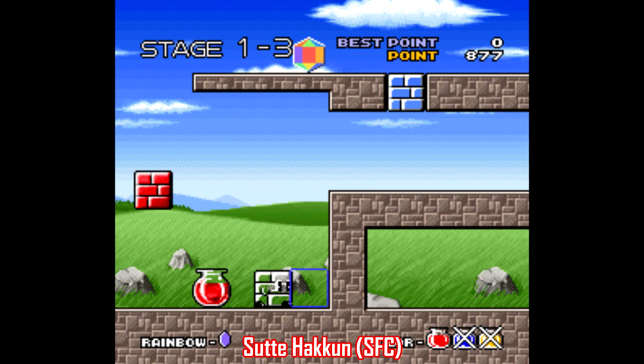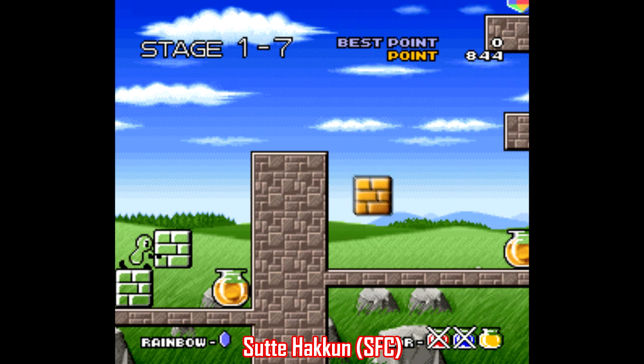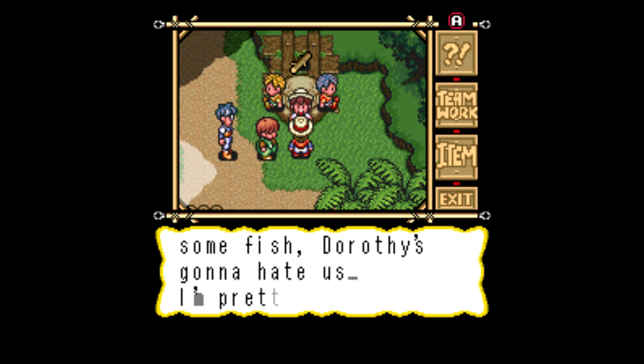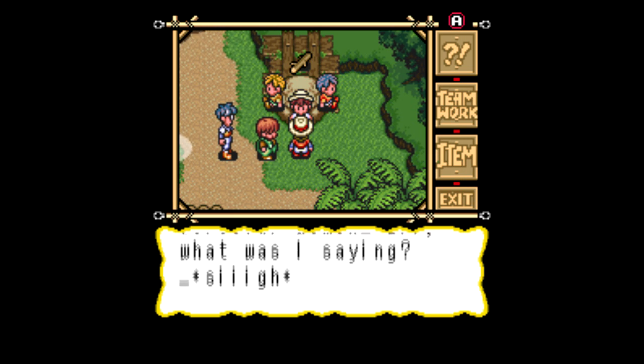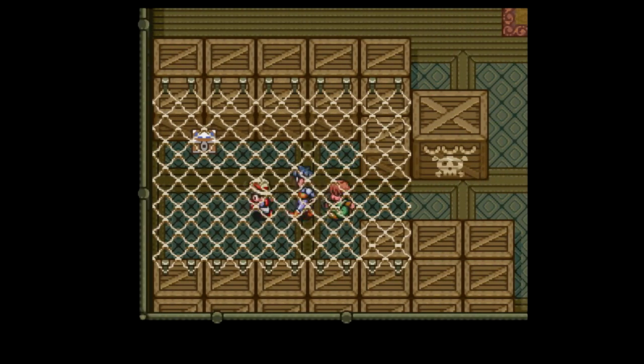One game is Sutekkun — I covered this one a couple years back. It's a really tough puzzle platformer that gets very complicated very quickly; it's the kind of game where it's easy to see a lot of planning and forethought went into it. And the other game is Marvelous: Mou Hitotsu no Takarajima, which translates to Marvelous Another Treasure Island. This is another weird, ambitious game that's kind of hard to describe.